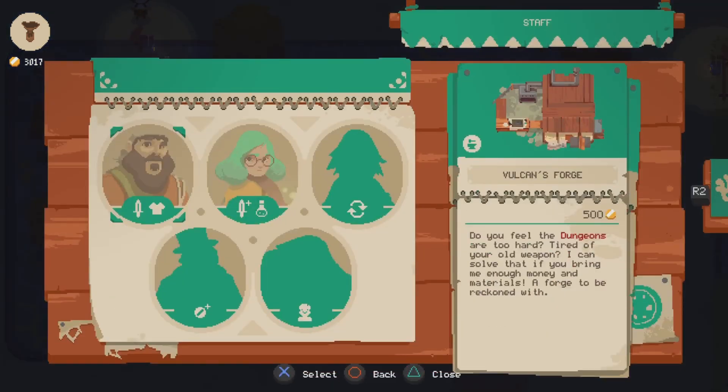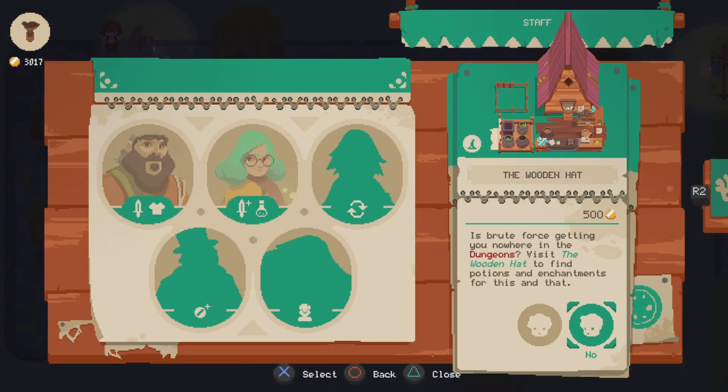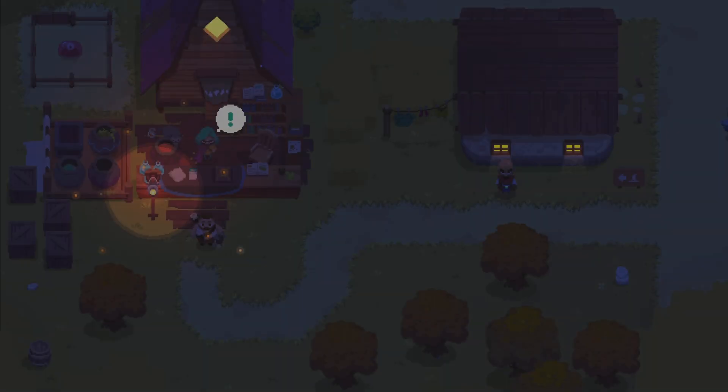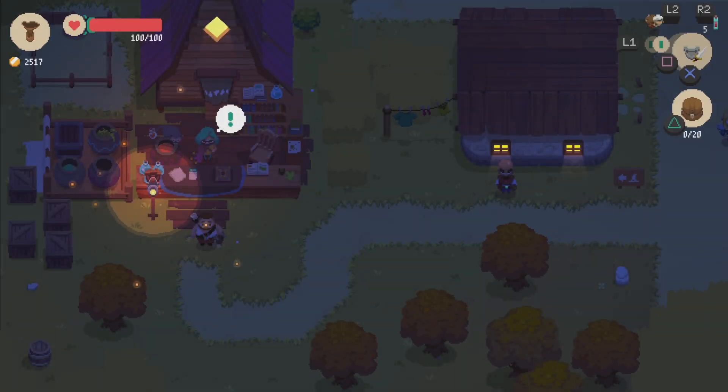We have 3,000 gold. Let's go ahead and get some things here. Let's get the little witch's hut — that way we can get potions and whatnot. Right now we have 5 small potions, but we're definitely going to need a lot more of those as we progress.